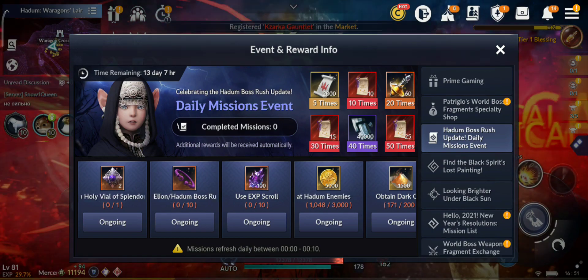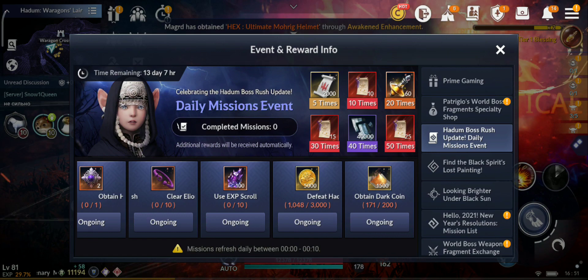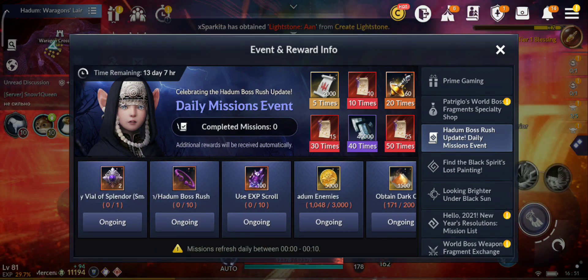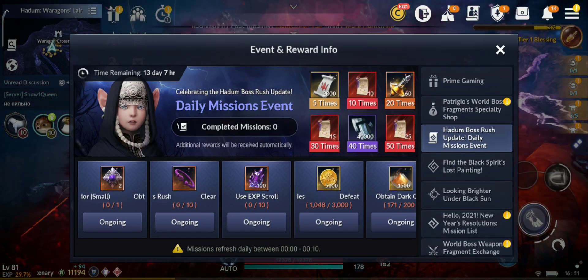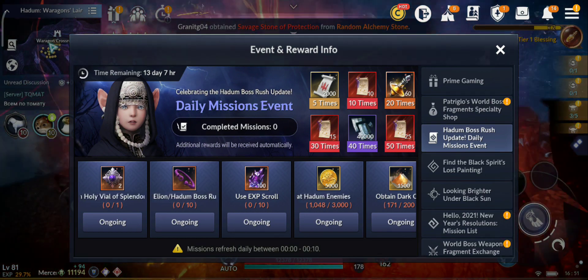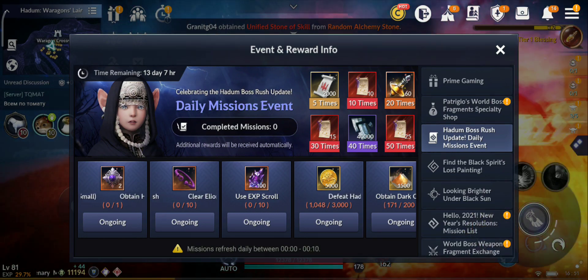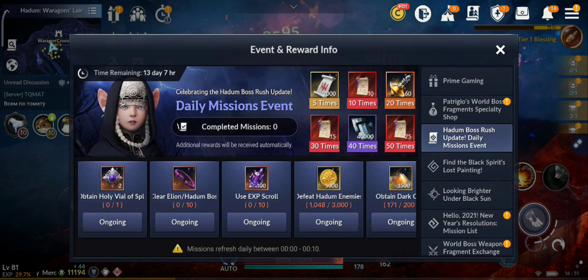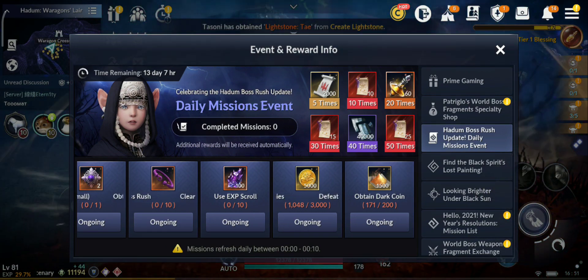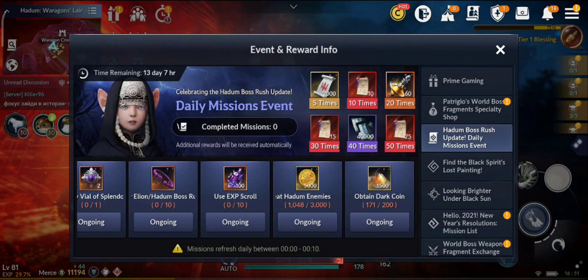Keep in mind you have to do these 5 daily tasks: defeat enemies in Hadum 3,000 times, obtain 200 Dark Coins, use Experience Scrolls, do Boss Rush 10 times — doesn't matter if it's Hadum or Alien version — and obtain Holy Vials of Splendor. Pretty easy to do, try to complete every day. You get 2,000 Bow Stamps for 5 completions, then 10 fragments at 10 completions.